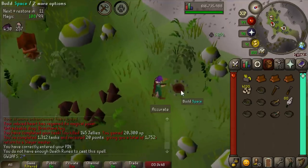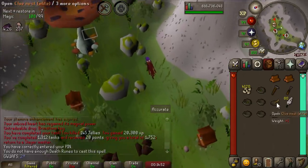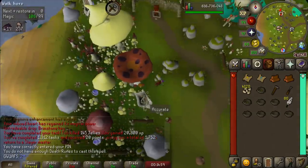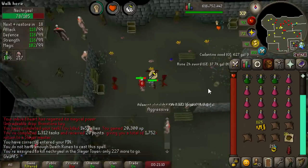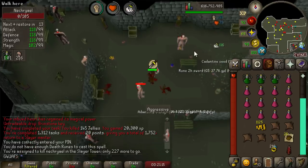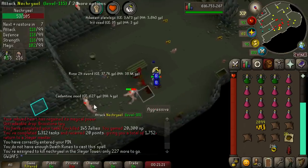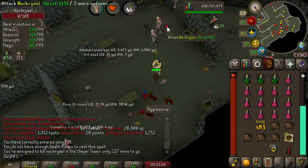A nice side effect to going for bird's eggs is the free clues you get. We just got an elite clue and then a medium clue back to back from redwood birdhouse nests. I really want to know if anyone's made a list of how many Brimstone Keys you get per hour per task. I thought this task would be terrible and I used to skip it, but now that I'm testing how many kills per hour I can get, it's like over three Brimstone Keys an hour, which is very, very good. The only tasks better than that are the barrage tasks.